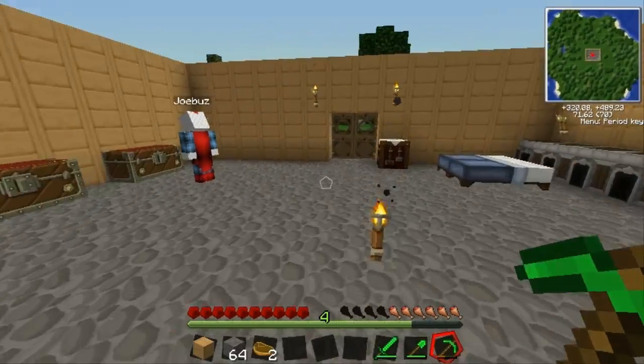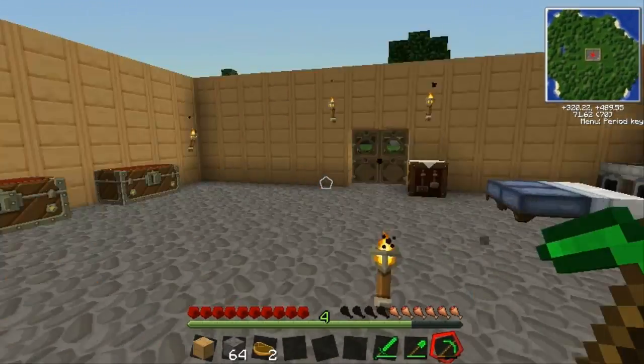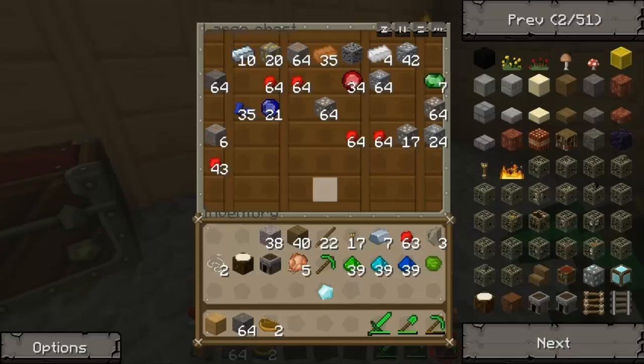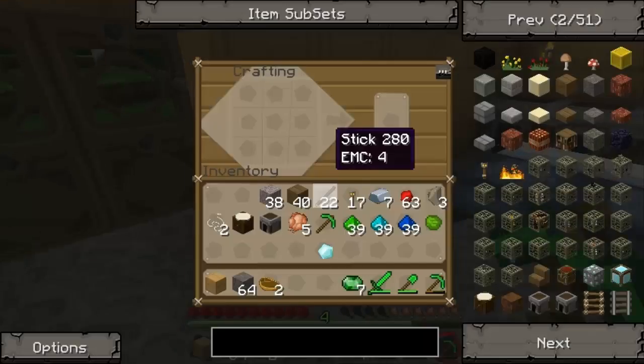We need copper wires, so for that we need to get rubber trees - we need to head to a rubber tree. How do you find a rubber tree, Joe? It looks like a normal tree, it's just got a weird head on it, and it's got these little sap things. We need to make a rubber tap.